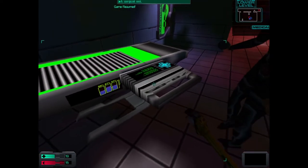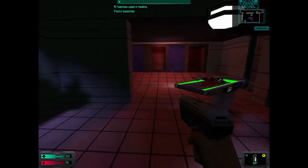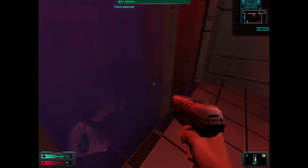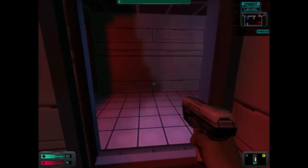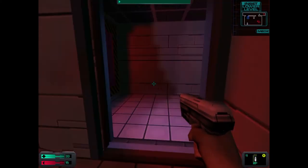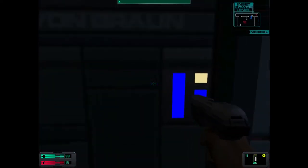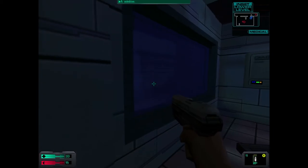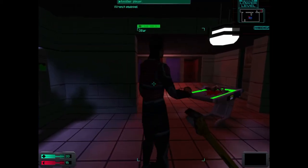This thing here is a surgical unit - with this piece in it you can pay five nanites to get fully healed. Nice! There's a turret out here but we don't have security shut down, so I vote we just leave it and come back when I've actually hacked the security system.